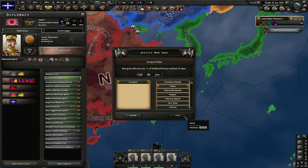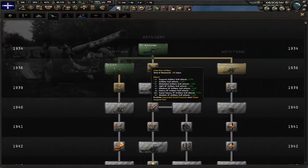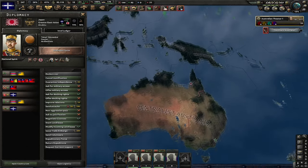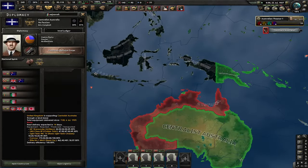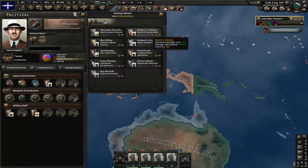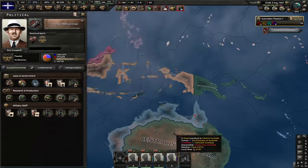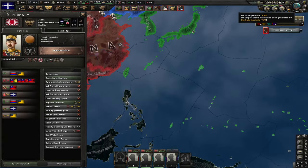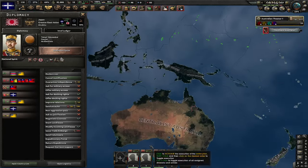Another thing I must make sure is that this war goal justification never finishes, so I cancelled it a day before. I don't want to fight Japan — I just want to raise the world tension by justifying on them. Let's go for Backstabber — he's gonna make this even better. There is a limit to this world tension, however. I must make sure it doesn't reach about 50%, because if it does, the UK can join the civil war and then I'm screwed.